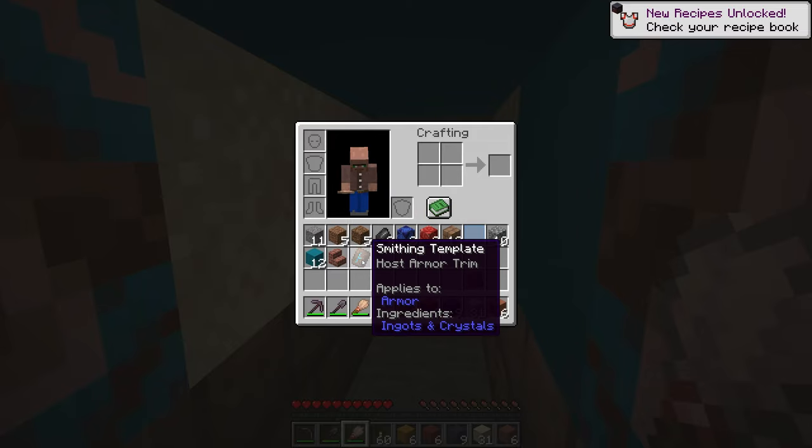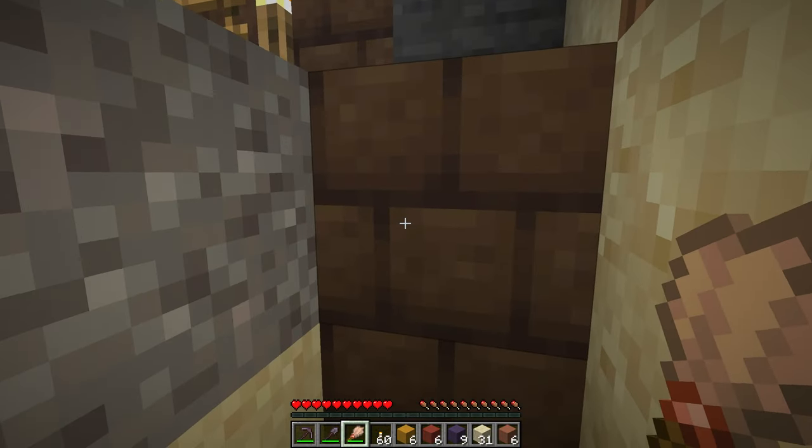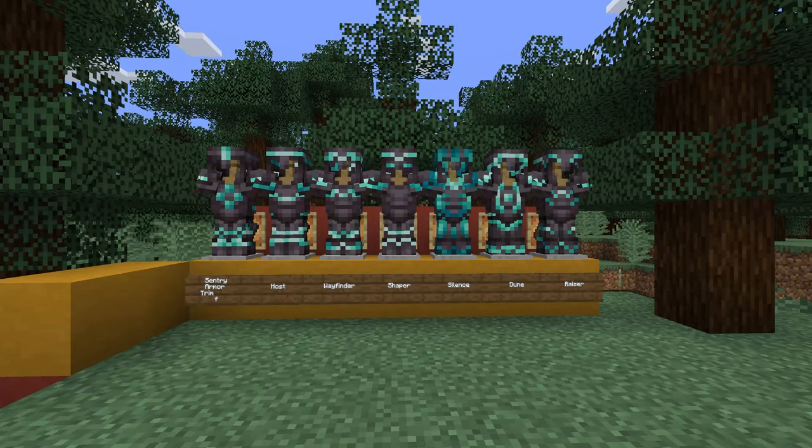We just got our first armor trim — that is the host armor trim, one of five new armor trims in this snapshot. Now there are five new armor trims but also a couple of changes to some existing ones. The five new armor trims are the wayfinder, the razor, shaper, and the host, which can all be found in the trail ruins. The other new armor trim is the silence armor trim, found in the ancient cities — which just makes sense with the name.